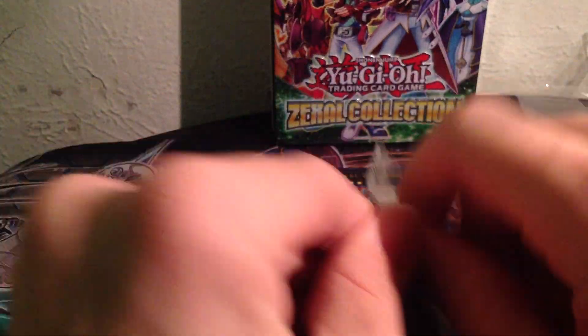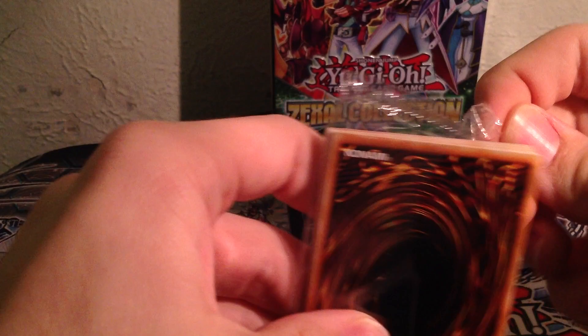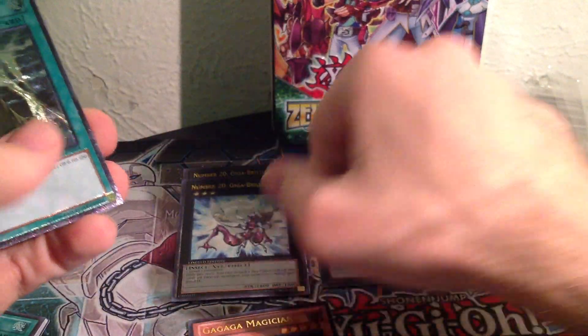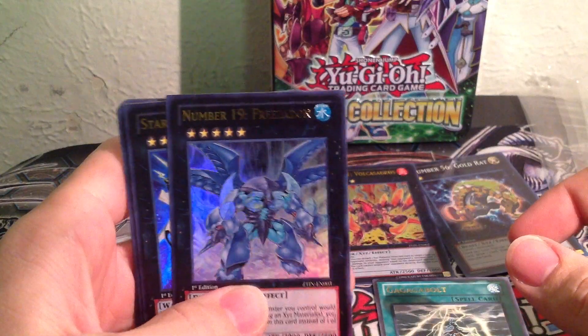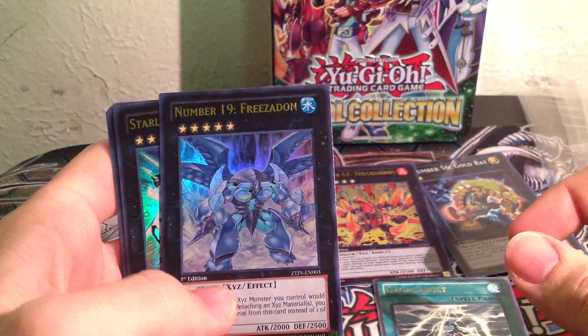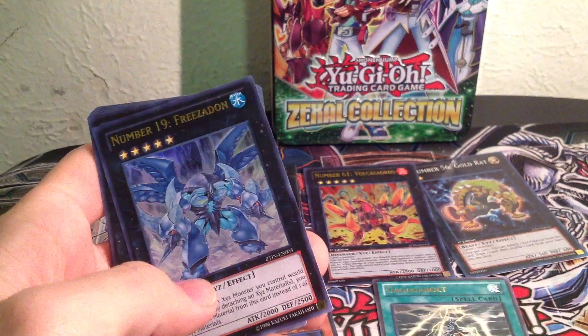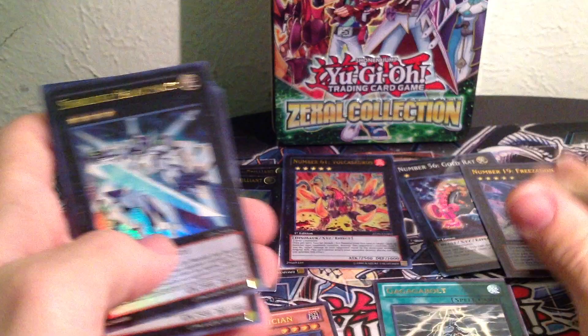Another GaGaGa Magician for our first card — repeats, but kidding, I'll take it. Another Number 20 Giga Brilliance and a GaGaGa Volt. And there we go — Number 19 Freezadon! I got all the number cards I needed in this set. That's awesome — I got a Freezadon to go with my other number cards.